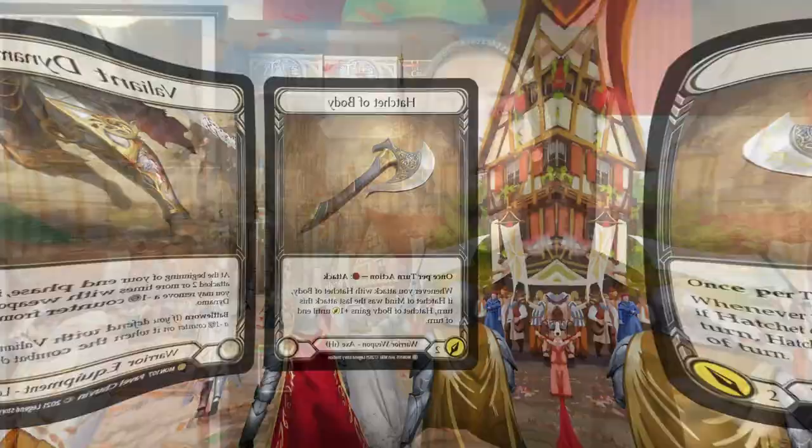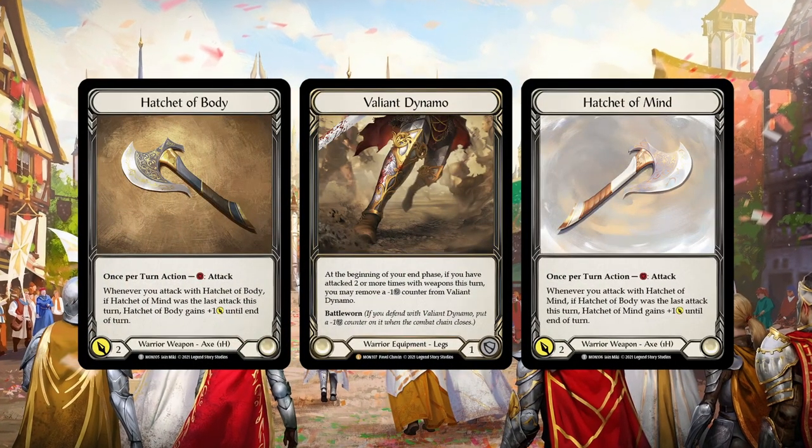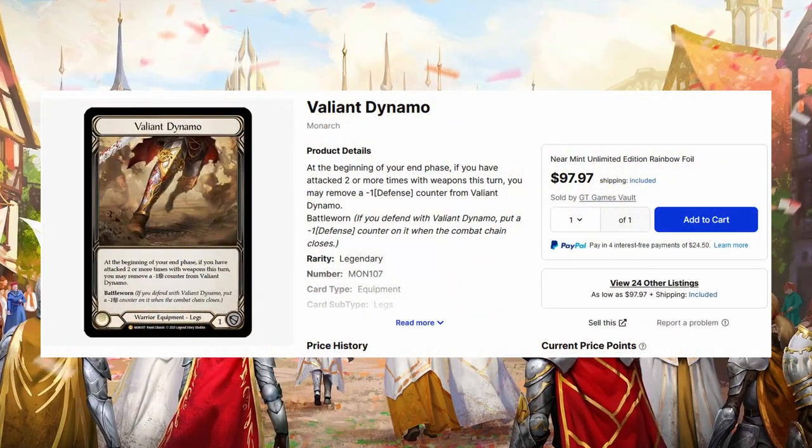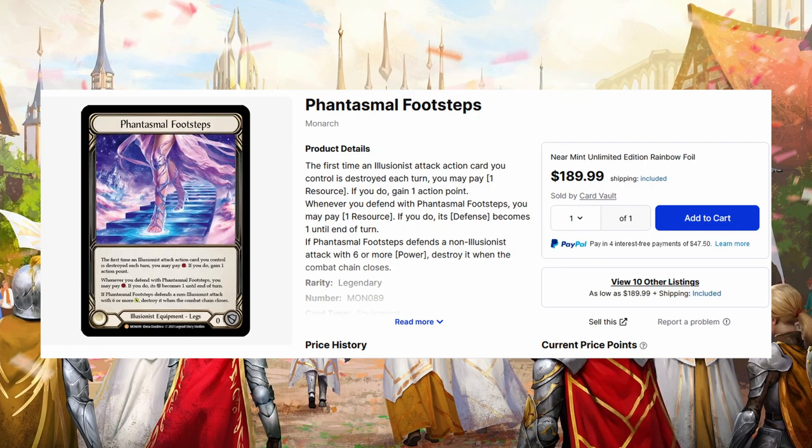Take Warrior, for example. Dorinthia and Bolton are both decent heroes, but they're really not performing amazingly in the current meta. Kasai is doing incredibly well in Blitz, but as of filming this video, we're in the middle of a Pro Quest season, which is classic constructed. So people just aren't that interested in Blitz at the moment. Because nobody's playing a whole lot of Warrior right now, the legendary equipment for this class is actually considerably cheap. Valiant Dynamo is a phenomenally good card for one-handed weapon decks, and it's only about $95 right now — which is a lot more appealing than $190.